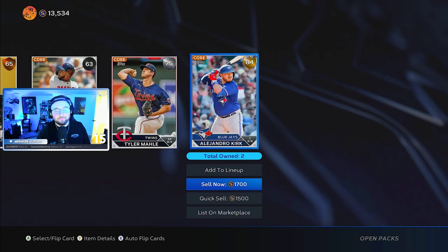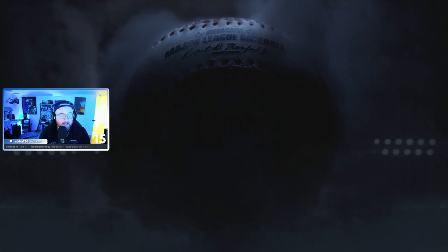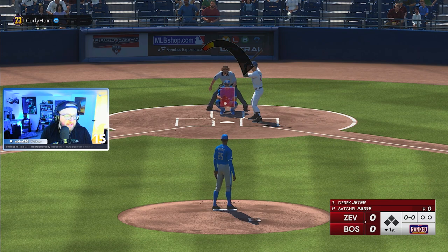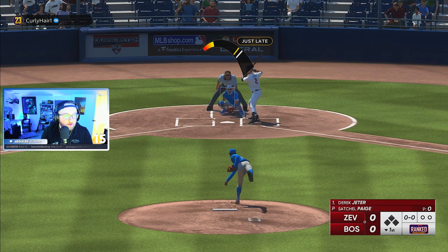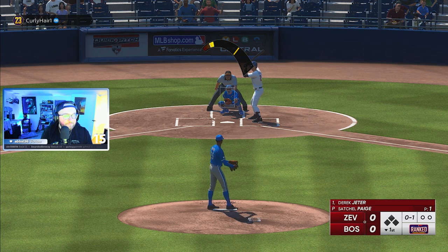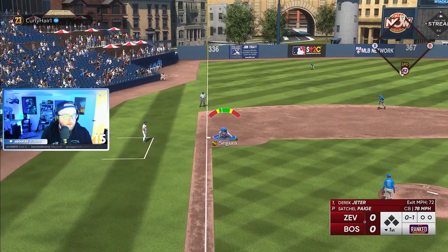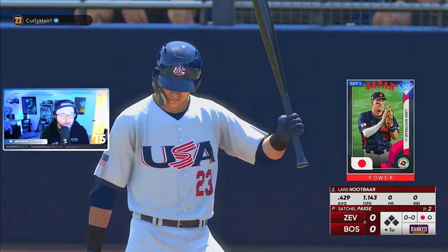Let's hop into online. I'm so excited to use this Satchel Paige card. I realize he's not going to throw 105 mile-an-hour four-seam fastballs every time, but let's hop in and see what he can do. First action of Satchel Paige in ranked — up against their Derek Jeter, the special edition one. Love that swing and miss to start us off. That new throwing meter is going to throw me off in online ranked.